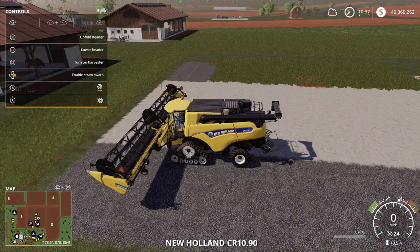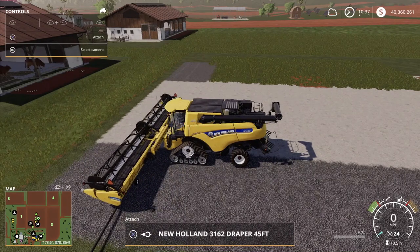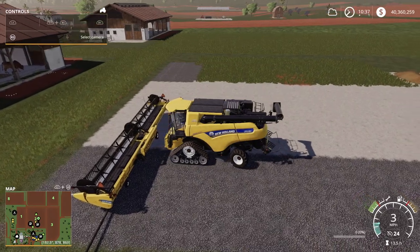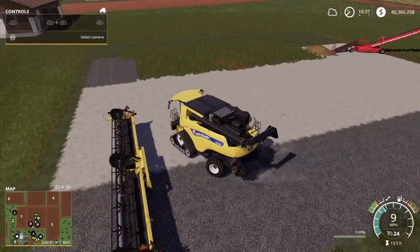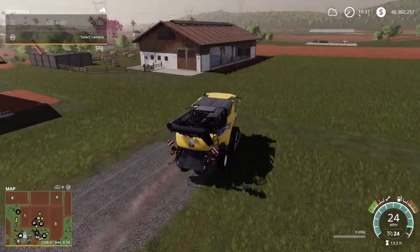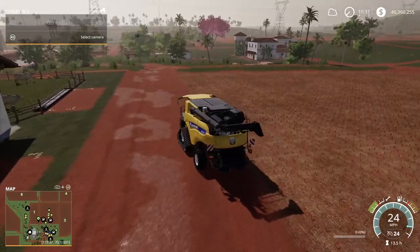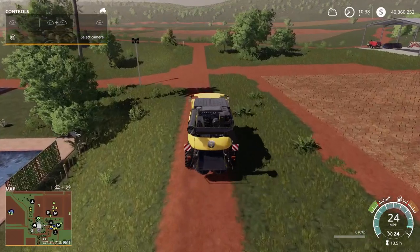Give it up for the New Holland CR10.90. We're going to crank him up and peel off over here. We're going to go over here and help out the Deer - put on our header, put on the corn header and a sunflower seed header. We'll chop this field up real quick, get it out the way.